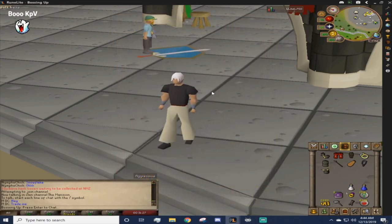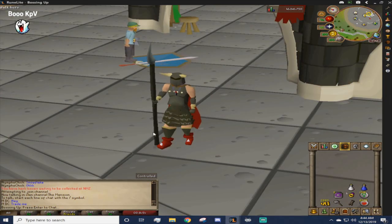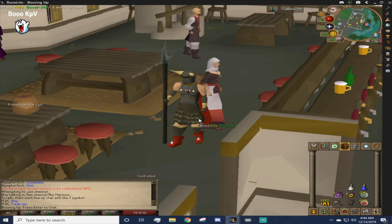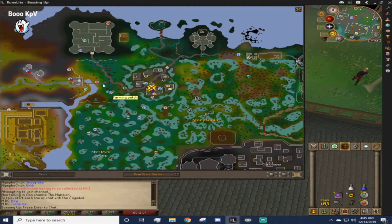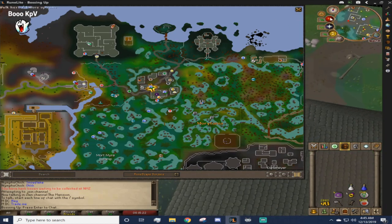Once you are all kitted up and your inventory is set up and ready to go, you are just going to click that tab, break it, and it is going to teleport you to this bar. You are going to run directly outside, then run north and west, following the road up. You can also use a slayer ring to teleport straight to the tower — I did not have a slayer ring currently so I will do this route.